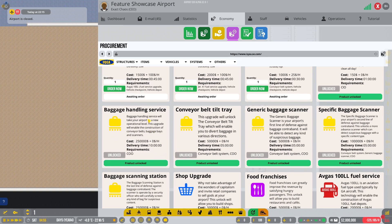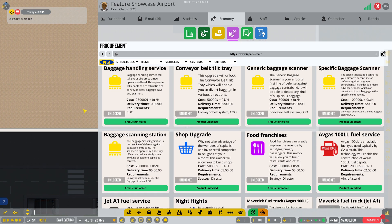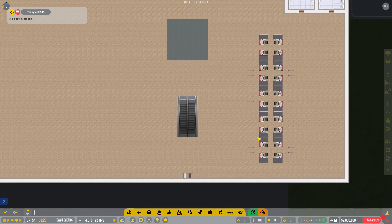After you've done the basic baggage handling research, there are all kinds of other things you can research: tilt trays, bag scanners, specific bag scanners, baggage scanning stations, and all those kinds of things.